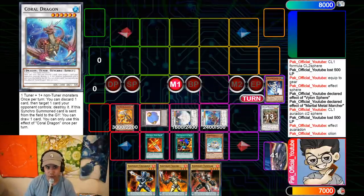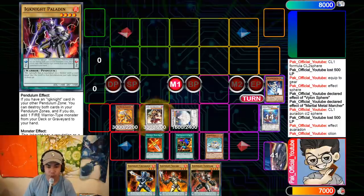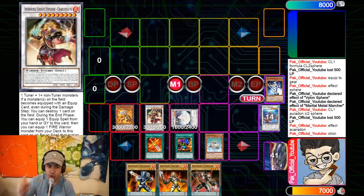We use O-Lion's effect when linked off to make another Level 3 token, then make Coral Dragon — it's a tuner and can be revived by Rosemade. Then we make Charlemagne. This card is absolutely nuts — during the end phase you can equip it with an equip spell from the hand or graveyard and equip a Fire monster from the deck to it. Whenever a monster on the field becomes equipped with an equip spell, you can destroy any card on the field.